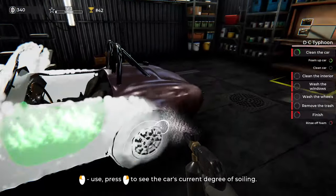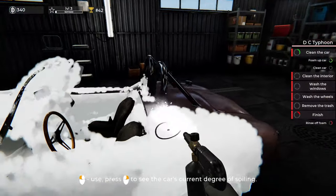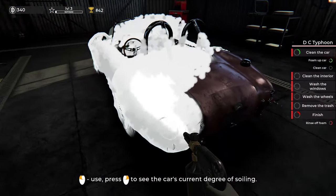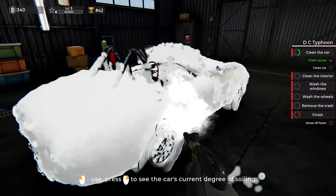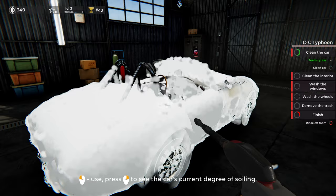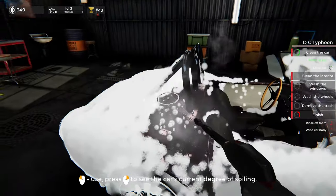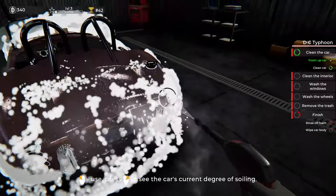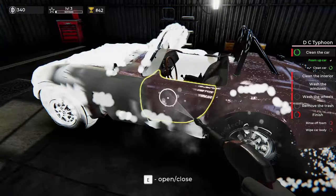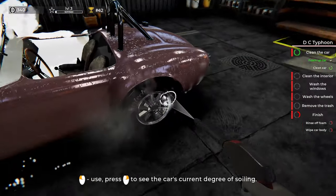That's all right, as long as I get my reputation. Can I spray the interior? The whole thing's getting a foam. It'll come out — there are some bushes in there. Foam, pressure wash, start from the top, or start from the inside and work our way out, just getting all the mud and grime off, off the wheels, windshield.